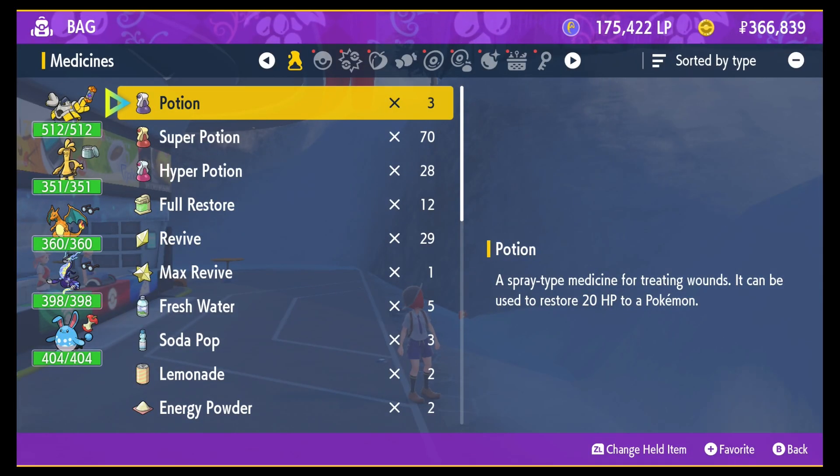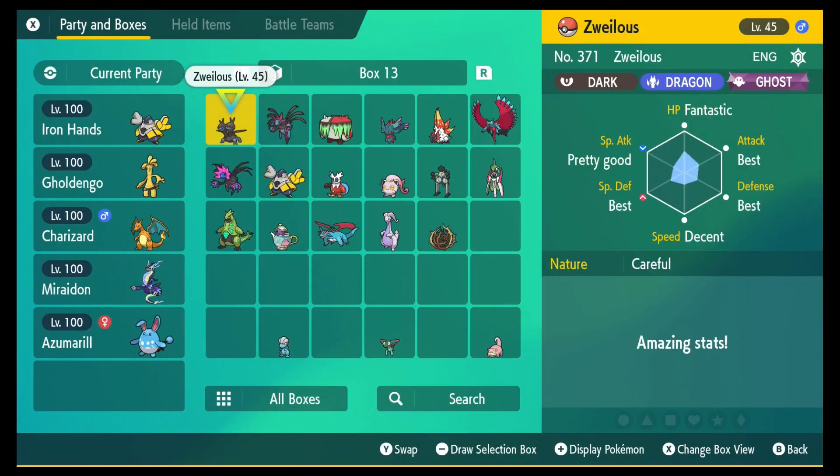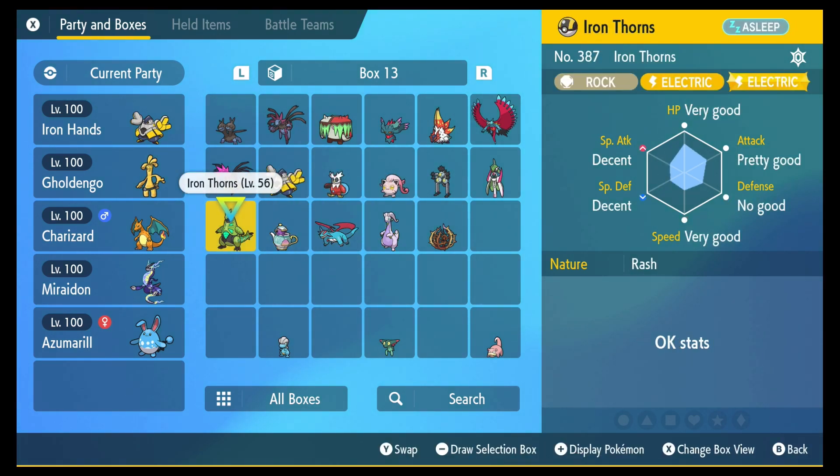That Judge feature is going to be really, really useful because you want to be able to see what the IVs are on your Pokemon so you can decide whether you're going to hyper train them or whether they're good enough. Let's say you're breeding and you want to see what the stats are on your Pokemon. IVs can also be hyper trained, but hyper training is basically just super powering and maxing out those stats.